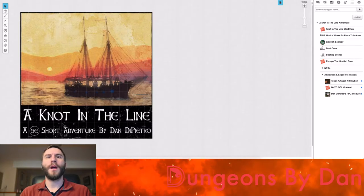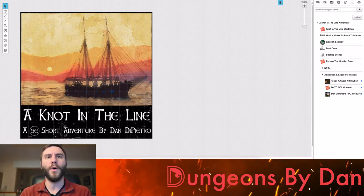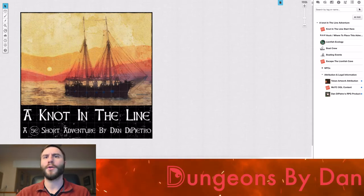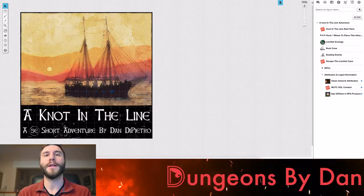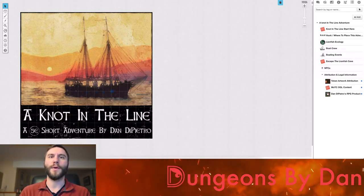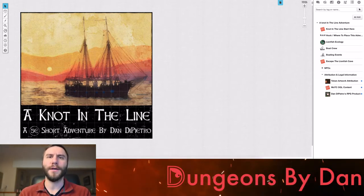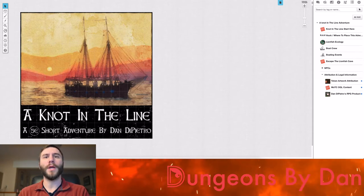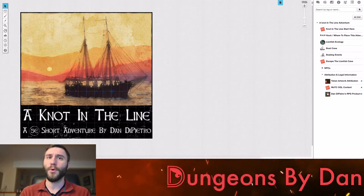So without further ado, spoiler alert, let's dive into the adventure. Here we are on the splash page of the Not in the Line adventure. The first portion of the adventure is mostly a role-playing scenario where you meet Captain Ludwig, and he's looking for sailors to assist him in hunting some whales. Players are excited about getting lots of gold for helping him go get these narwhal whales — their horns, well, they're actually teeth, but they would fetch a fair price in the market. Captain Ludwig will get the adventurers to help him out and bargain on price, although it won't much matter because, spoiler alert, the boat sinks.